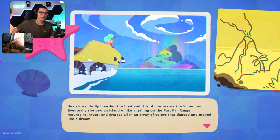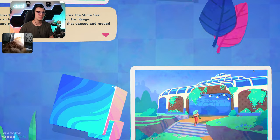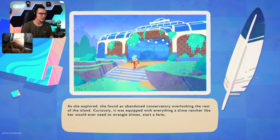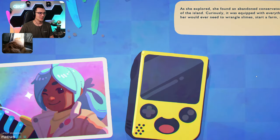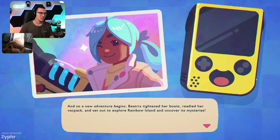Beatrix excitedly boarded the boat and it took her across the slime sea. Eventually she saw an island unlike anything on the Far Far Range — mountains, trees and grasses all in an array of colors that dance and move like a dream. As she explored she found an abandoned conservatory overlooking the rest of the island, curiously equipped with everything a slime rancher like her would ever need to wrangle slime, start a farm and build gadgets. A new adventure begins!